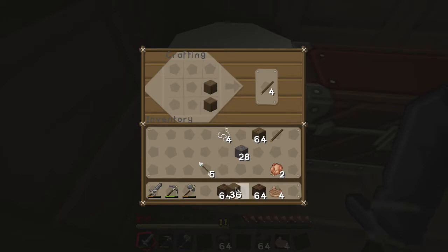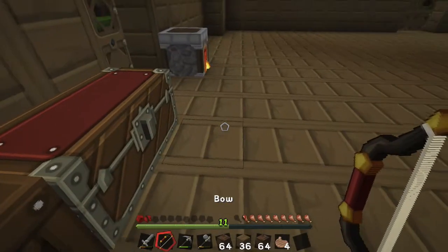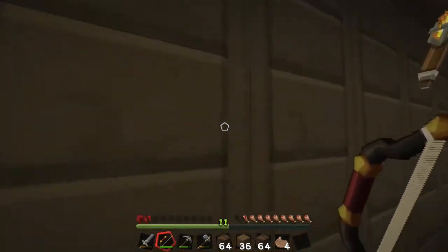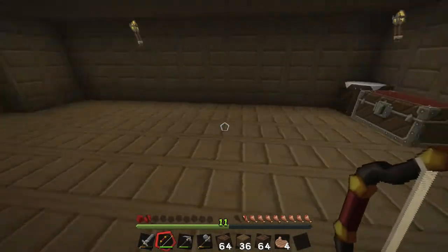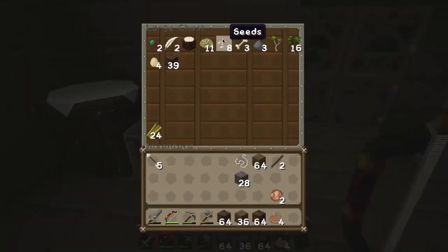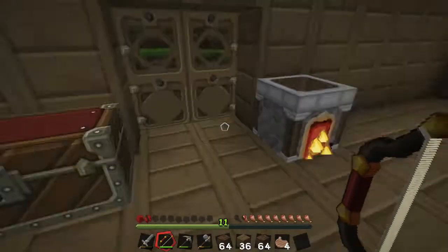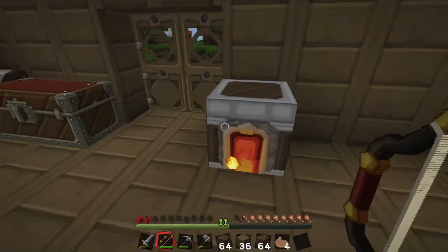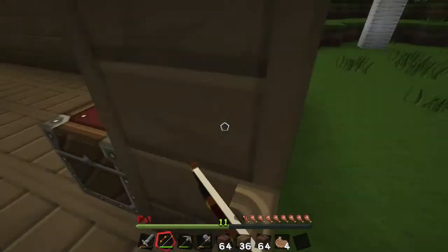Let's start off this upgrade with a nice-looking bow — yes, sexy! And then we will throw out all these old stone tools and go with the new.